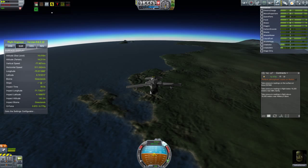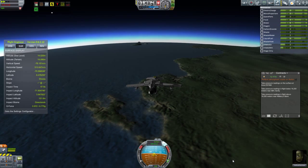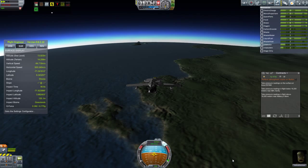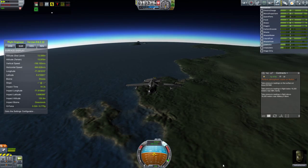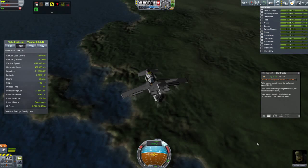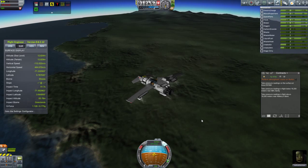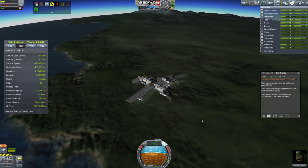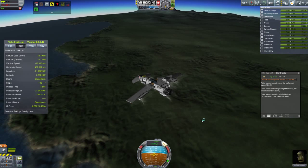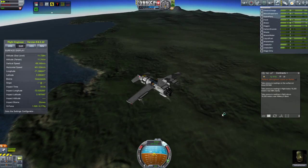After getting that aerial survey done and picking up a crew report over some mountains, we are now coming in to the Island Airport. This is our primary approach — I want to lose a lot of altitude and a lot of speed. This is where these air brakes really come in handy. I have them fully deployed and I want to get my speed well below the speed of sound before I even start thinking about coming in for landing.